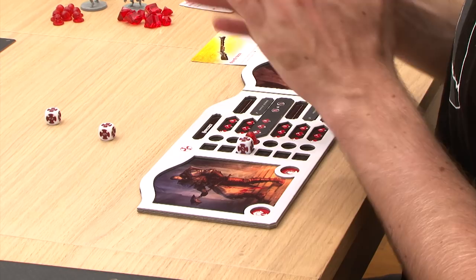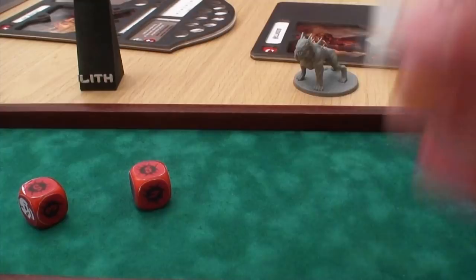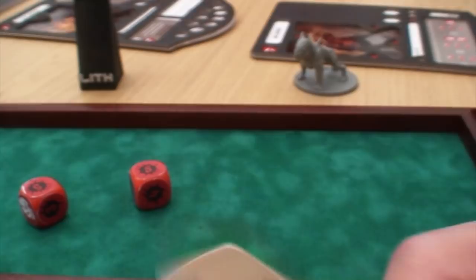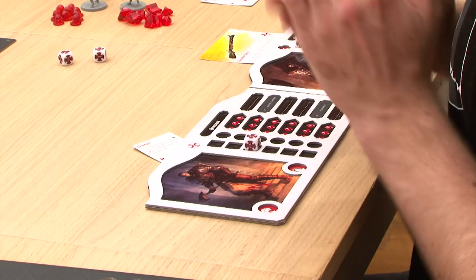Those objects are given by the scenario. The human player may also play instinct cards. Those cards have two sides: one that enhances the statistics of a warrior, and the other that can change the face of an activation die. A warrior can only have one instinct card at a time. The activation dice and the cards are then applied, giving the warriors their statistics for this turn. If a warrior has a special icon on the activated line, it allows the human player to draw an instinct card, which may be played on a future turn.